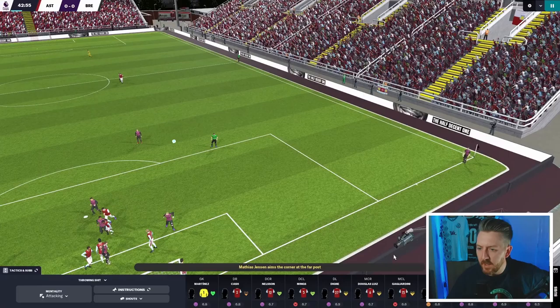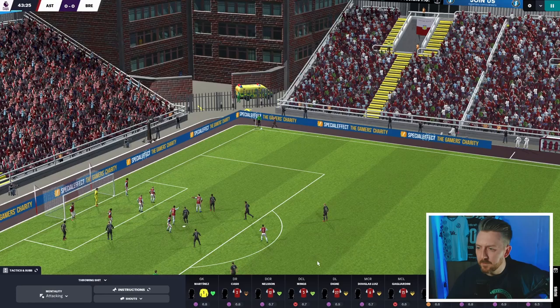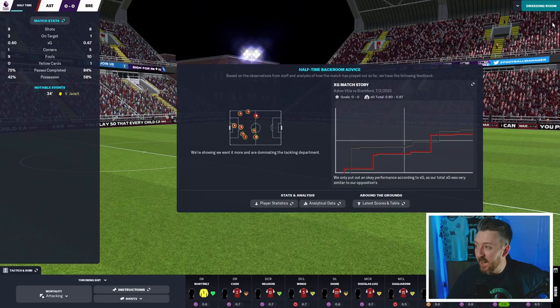Jensen pops it up towards the back post, Mings misses it, Tony's got it — blocked out, another corner. Pressure stays on. I'm going to have to change our mentality a little bit. And there goes the half-time whistle — nil-nil. Eight shots each, two on target for Villa, one on target for Brentford. XGs of 0.6 and 0.67. It's not been a classic to watch.